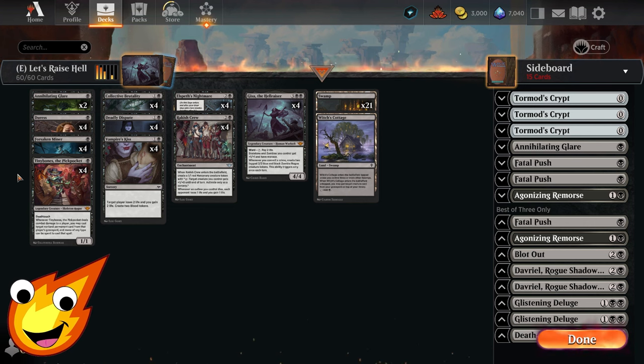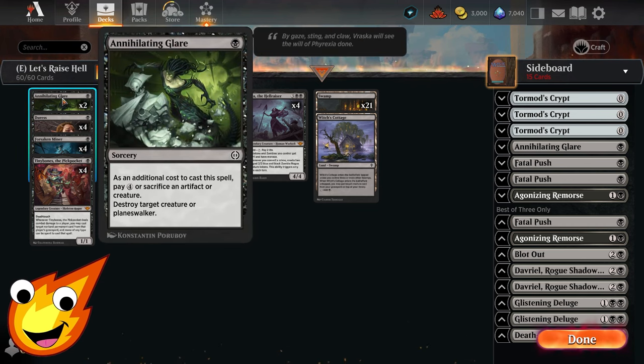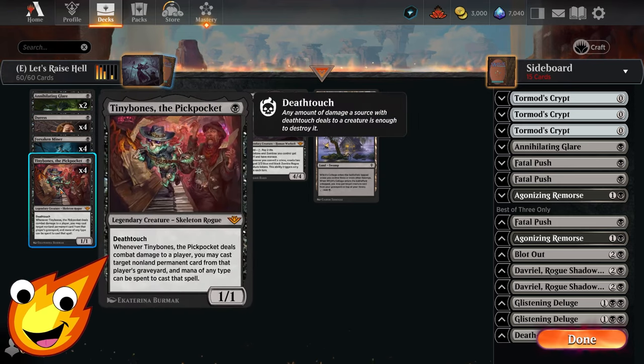Now let's talk about the support pieces that help us commit crimes and get the value we need. We have two copies of Annihilating Glare — a simple sorcery that lets us take care of creatures and planeswalkers. We also have Duress, which peeks at what our opponent is trying to do, commits a crime by targeting them, and lets us pick off key cards that Tiny Bones can exploit later.